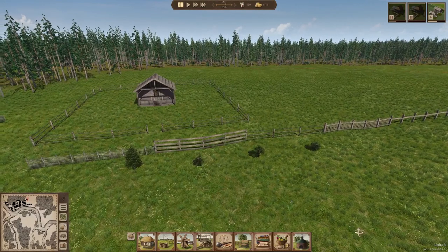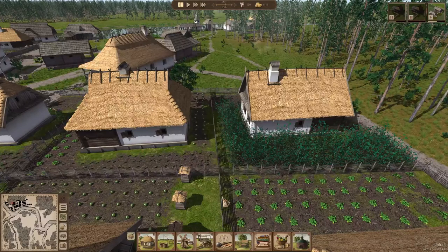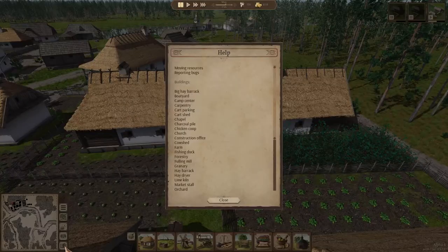Citizens who own gardens will now be able to harvest their own fruit trees if they decide to plant them. Currently I can't actually find any citizens who have planted trees, so I'm afraid I can't show you that.